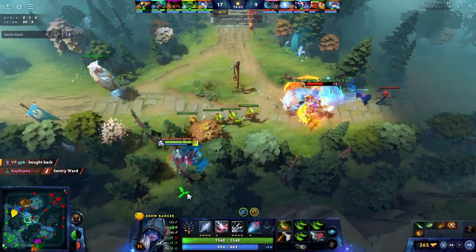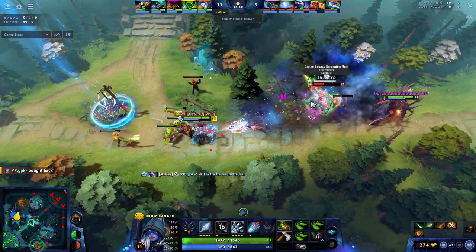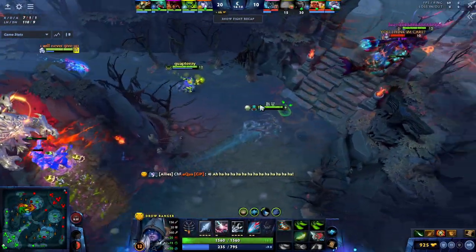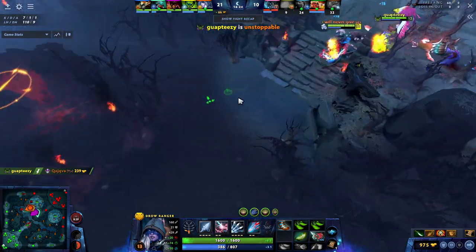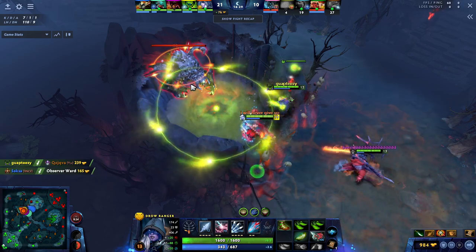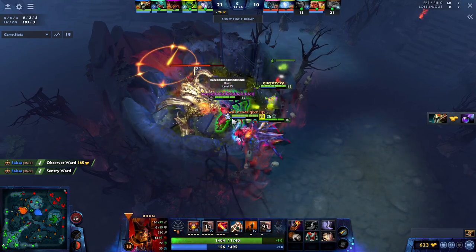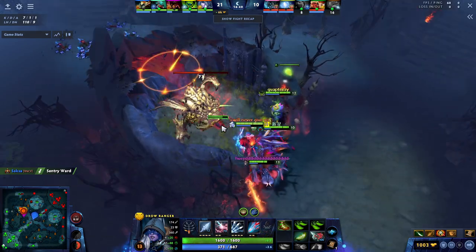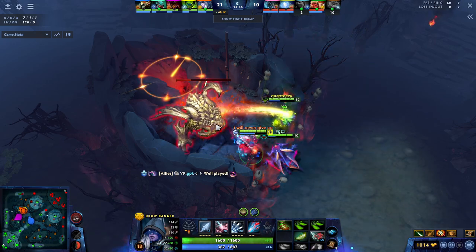When ganking enemy heroes, make sure that you are not the one starting the gank. You want to be the one following up after your teammates have already initiated onto the enemy. Around the 15-minute timing after you've reached level 12, this is the time where you want to try to look for Roshan. Don't force Roshan, but if you can manage to either win a fight or force a lot of heroes onto the other part of the map, taking Roshan can be a great idea. Aegis will allow Drow to play way more aggressively without the risk of dying, which will usually ensure that you win the next team fight and also allow you to farm way more aggressively on the map.